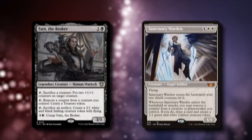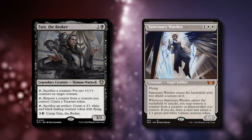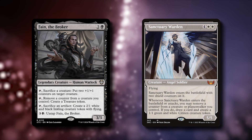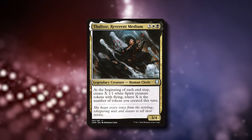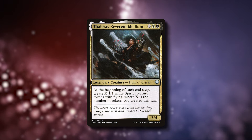Next, let's talk about the utility creatures. These creatures don't necessarily benefit from being blinked or reanimated, but instead provide some other function for the deck. For example, Feign the Broker and Sanctuary Warden provide additional ways of removing the finality counters from our creatures. I wanted to add Hex Parasite, but I couldn't fit it into the budget. A recently added card to the deck was Thelise Revenant Medium — she generates a spirit every time you make a blood token, or any token for that matter.